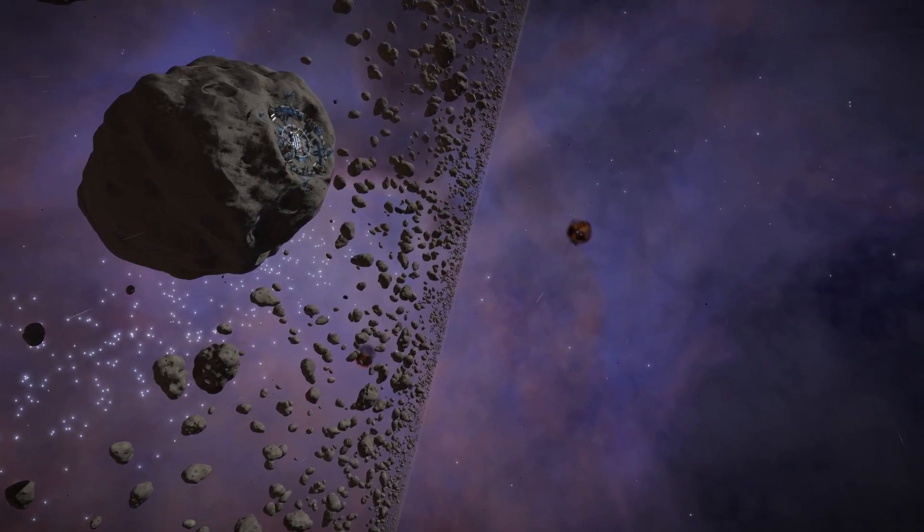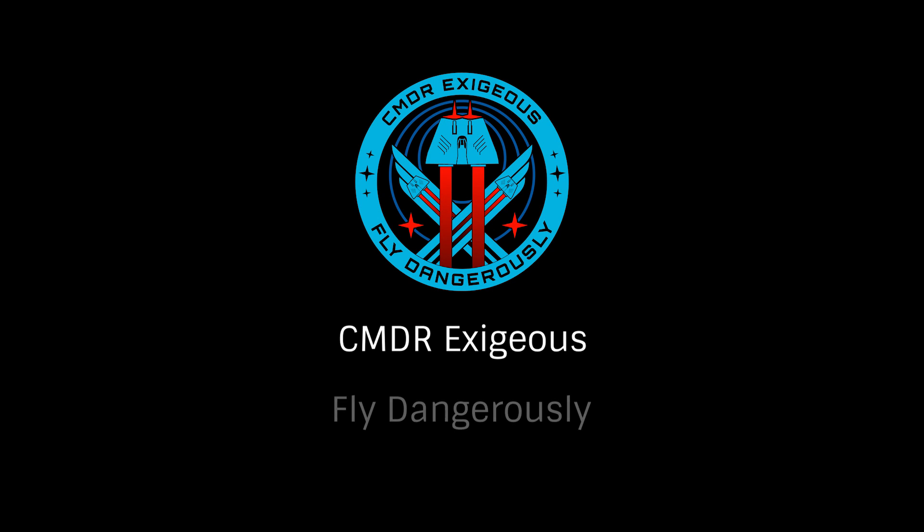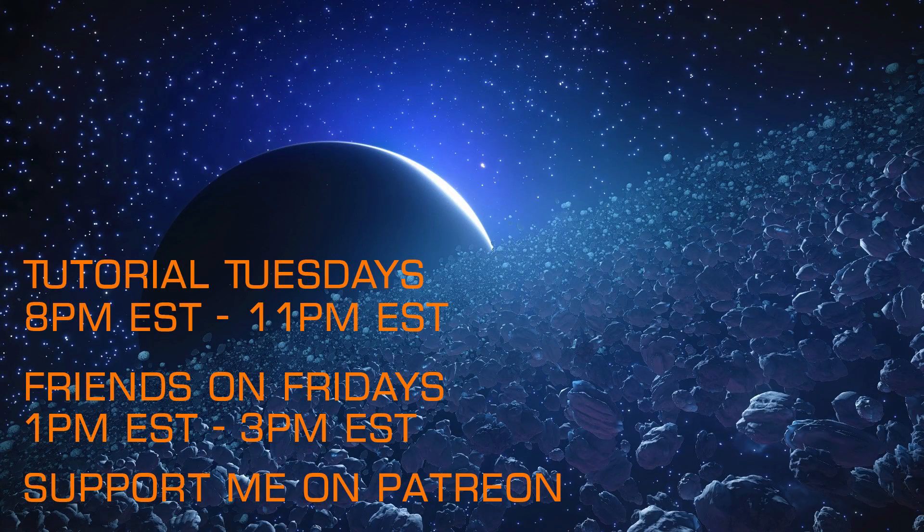Hopefully this look at optional internal blueprints will help you choose the best options for your build. Once again, this has been Commander Exegius, reminding you to fly dangerously, and thanks for watching. If you found that look at engineering helpful, I hope you'll check out my other videos covering blueprints for other modules. I also hope you'll join me on my weekly livestreams, Tutorial Tuesdays and Friends on Fridays, and that you'll consider supporting my efforts via Patreon.